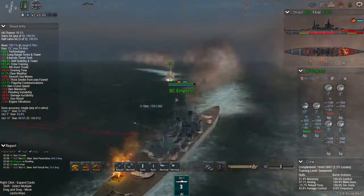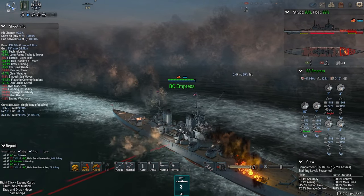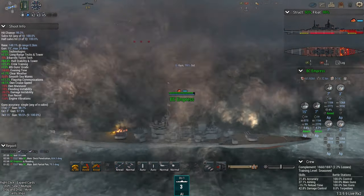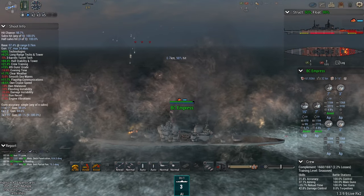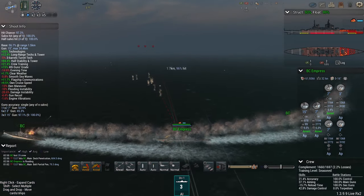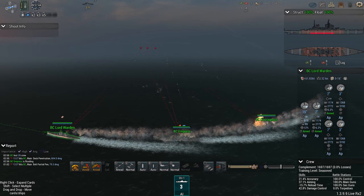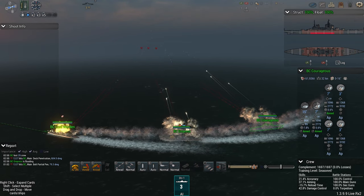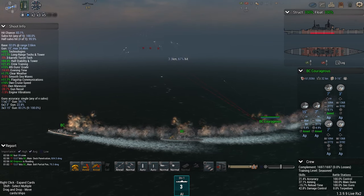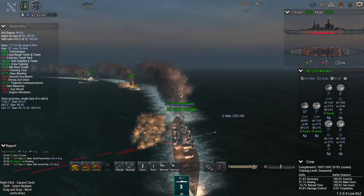The Italians have hit. And the Empress, the name-giver of her class, has taken some flooding and some fire damage. What's potentially worse for her is that she's also taken some flooding instability and damage instability, so her accuracy is going to be a bit worse. You're seeing about 9% from her, and I'm seeing 12% from the Lord Warden and Courageous.